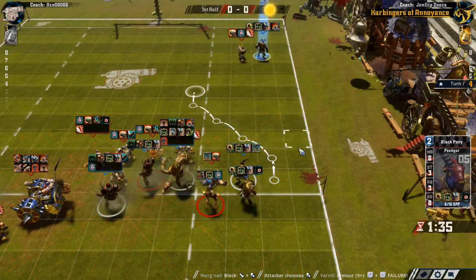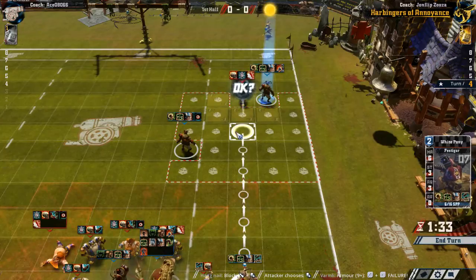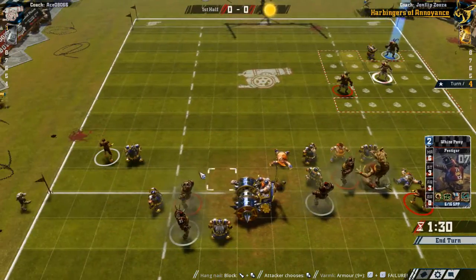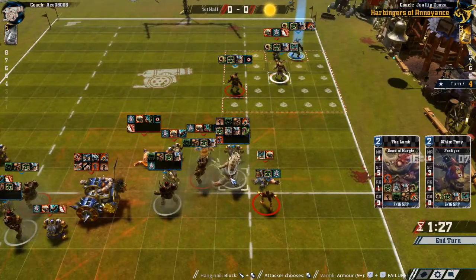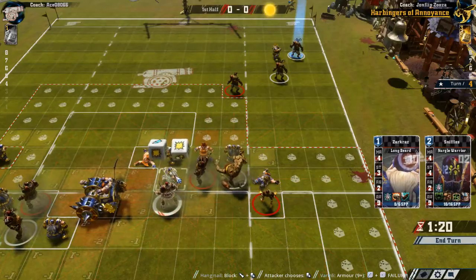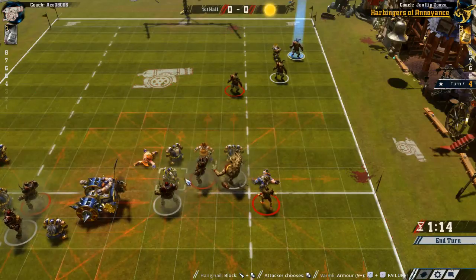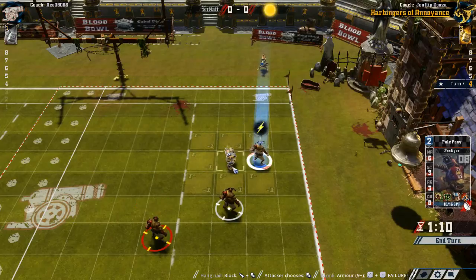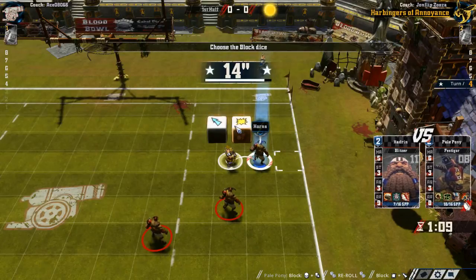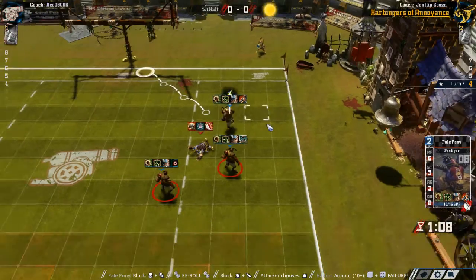This guy goes to here just in case we roll a double skull — or a one in nine twice. I don't think I want to make any other blocks. I don't want to go stupid, I don't want to roll a turnover. But if we do this one we push one of his guys closer. The chance of breaking dwarf armor is pretty bad. So blitz here — push is all we need. We had to use our reroll, but we got him. And we got our touchdown.